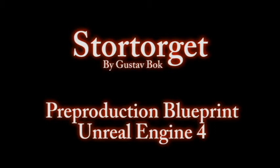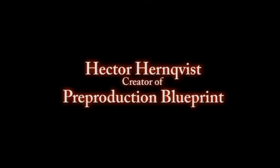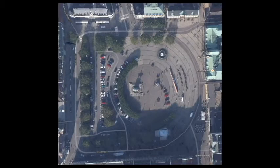Hello, my name is Gustav Bok and I'm a second year level design student at the Game Assembly. This level was an assignment from the course Advanced Level Design. All of the students made one pre-production blueprint about a real location in Malmö. The students then traded blueprints with each other and set off to make the blueprint a reality. The blueprint I got was created by a good friend named Hector Hernquist, who chose one of Malmö's central squares called Stortorget.